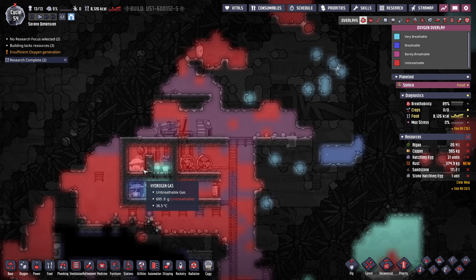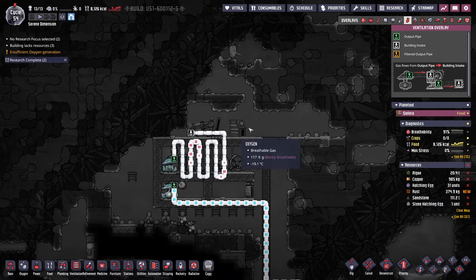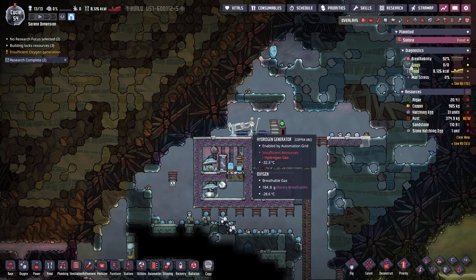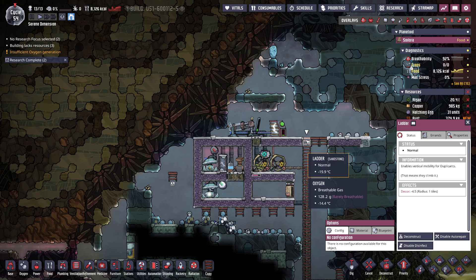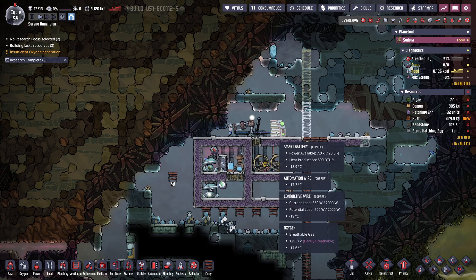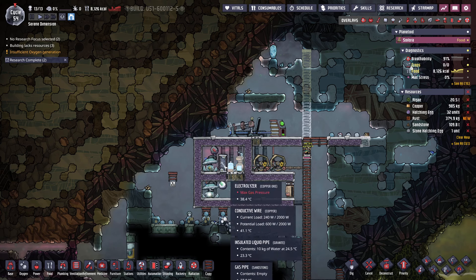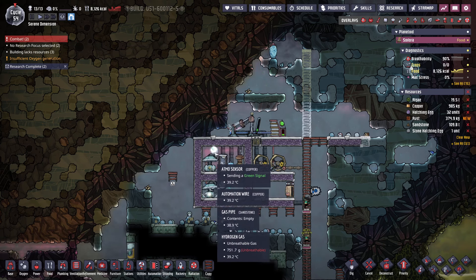Let's take a look at hydrogen in each of these. That's what you want — you want to be able to only have hydrogen in the gas pipe. Otherwise, what ends up happening is you'll start damaging the hydrogen generator, and that's obviously what you don't want because then they have to constantly repair it. We have some power going in here, but we need to get a lot more hydrogen for that to work.